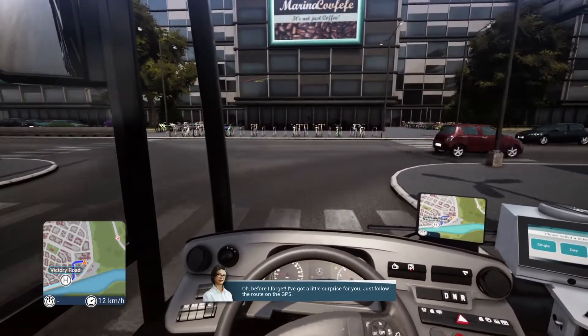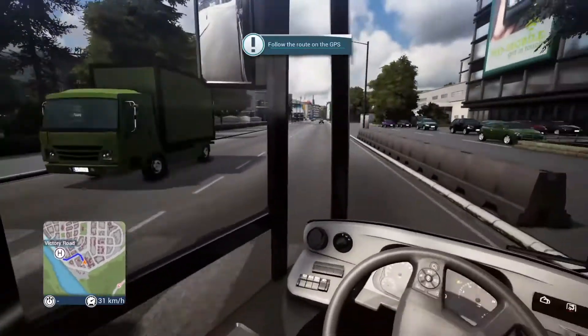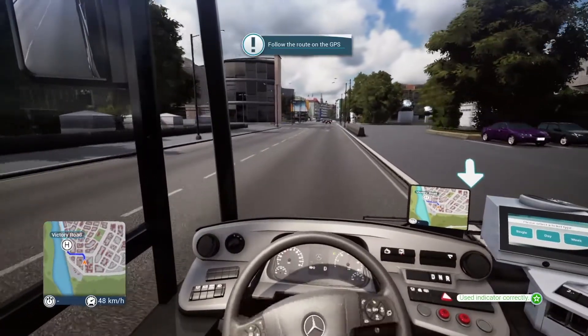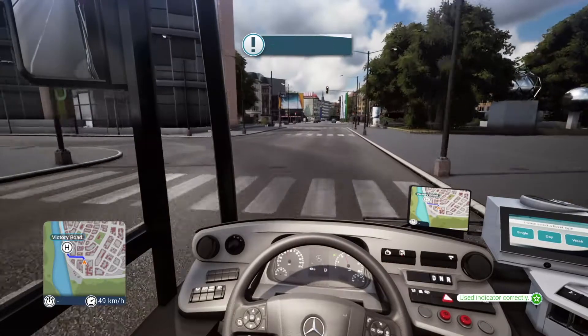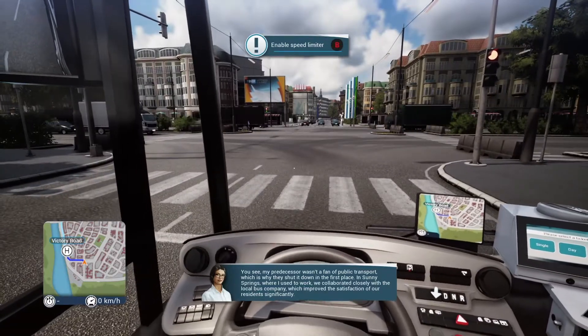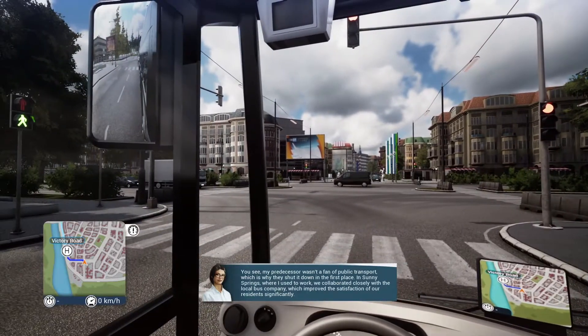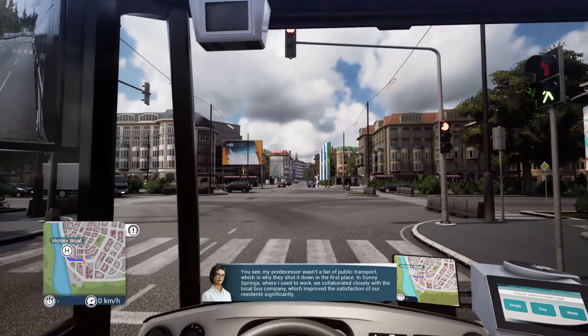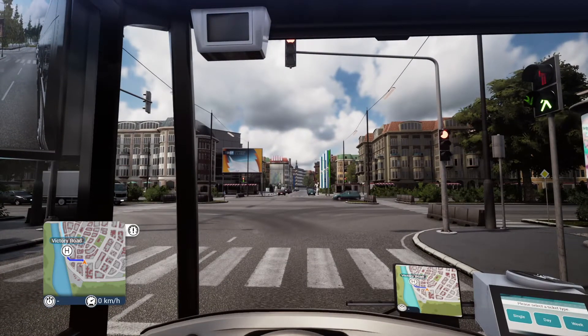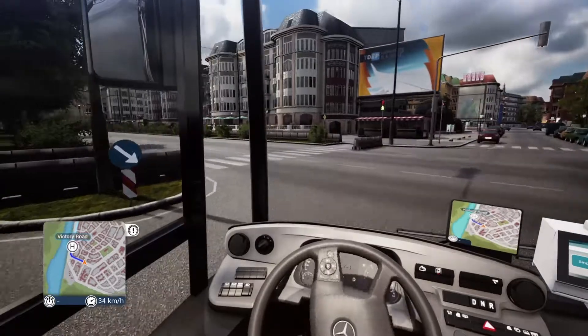Before I forget, there's a little surprise — just follow the route on the GPS. The traffic tends to give way to you which is really good. We've just switched on the speed limiter, which protects us from getting speed tickets — a little bit like Mafia 2. We're just going to follow the route she's laid out on the map for us.